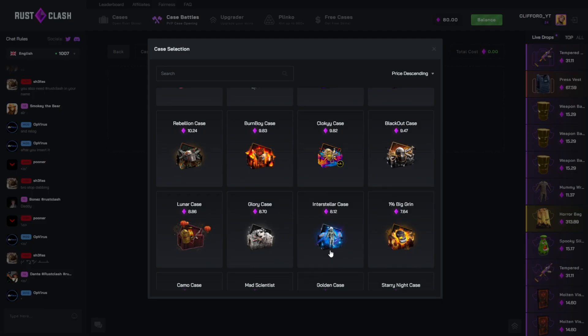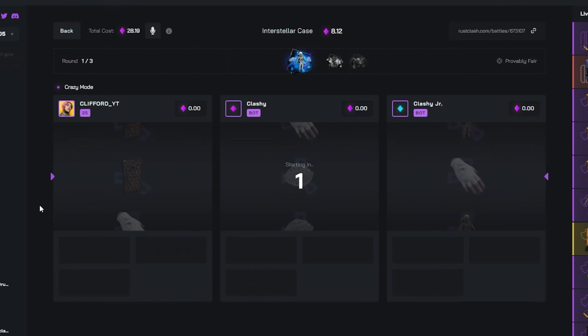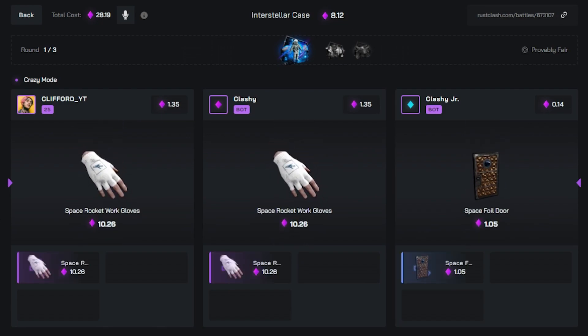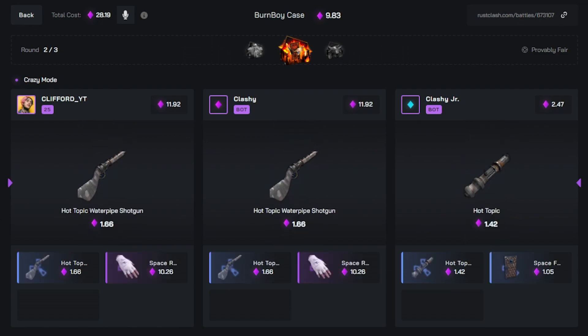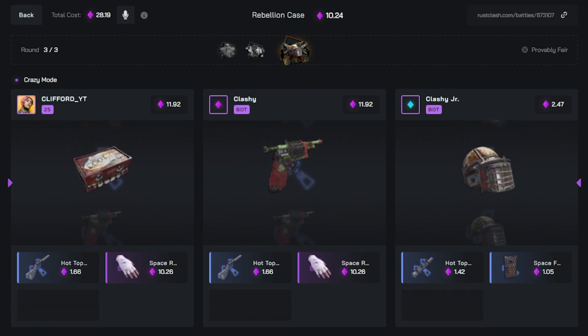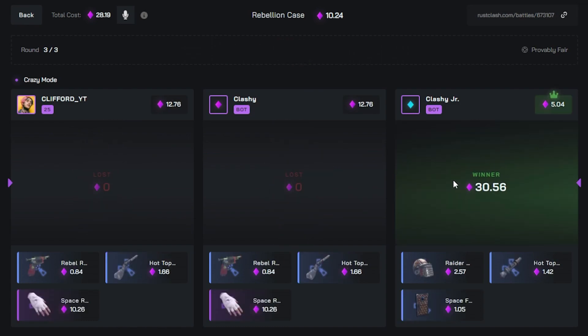Let's go interstellar, burn boy, rebellion — crazy 1v1v1. We're pulling nothing this video. Let's start by pulling the interstellar suit straight away — okay, why did I have to speak? We need to pull nothing now. Don't pull the sword — cool, no one pulled anything. The guy on the far right and the middle need to pull. I think we lost — the person who won didn't even make profit, it was break even, so it doesn't matter too much.